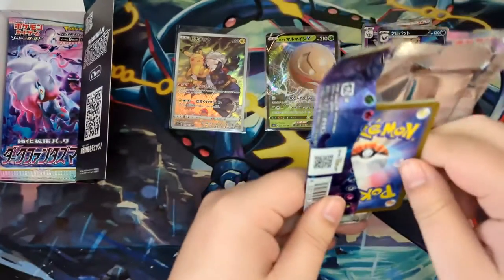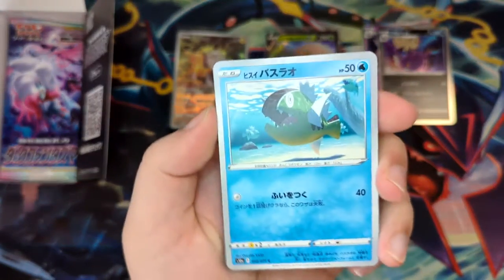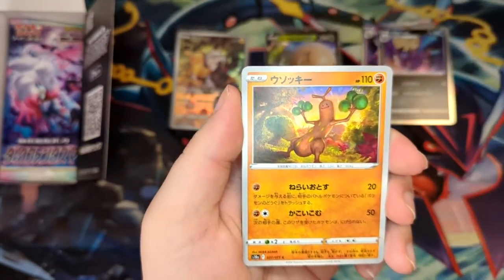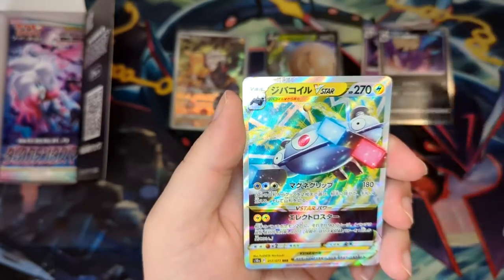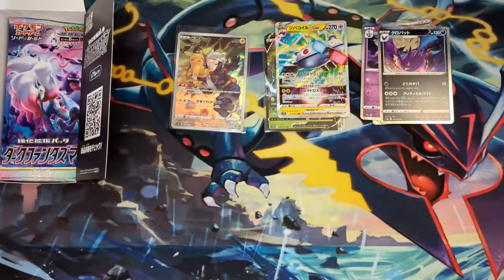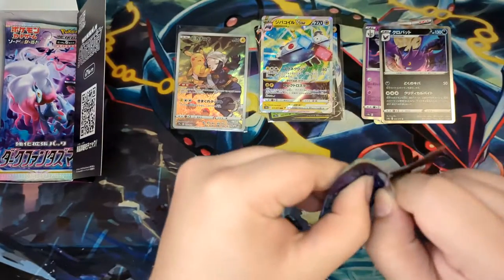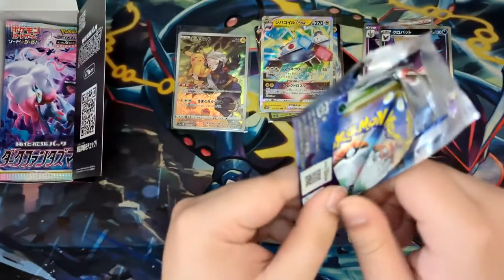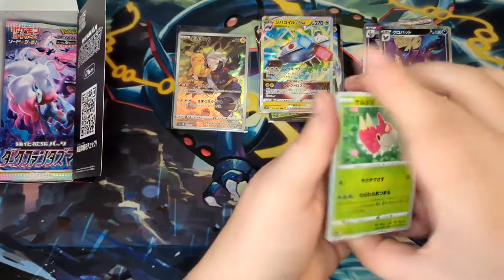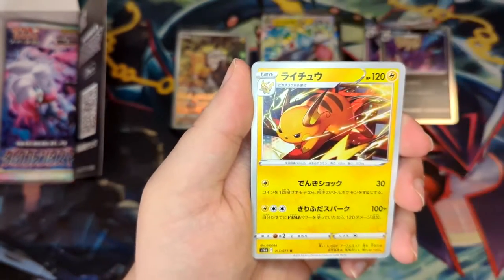Together with maybe a full art trainer if you're lucky, or something like that. They also didn't say yet if God Packs are making a return — I'm guessing they will. Nice — V-Star Magnezone, the Magnezone box we have here. I've never had a God Pack before. I've opened a lot of V-Max Climax and didn't get one. But you never know — maybe V-Star Universe is my time to shine for the God Pack.